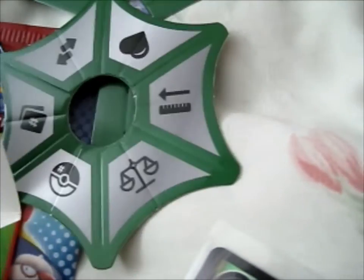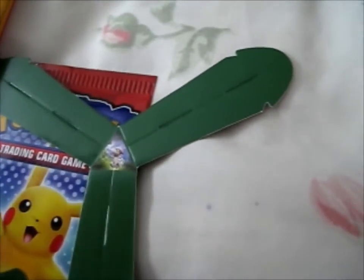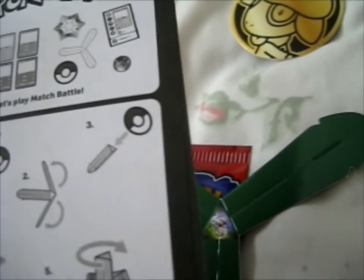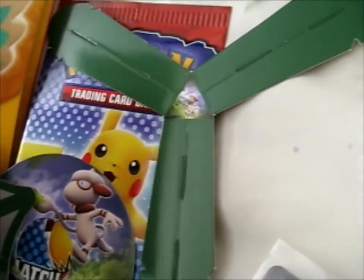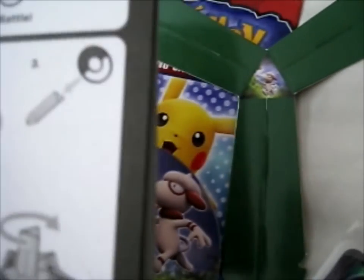Let's see what the instructions say. So you've got three pieces — this piece, this piece, and that piece — and you're supposed to fold them around the triangle bit. You put one end in this bit, the other end you stick this bit and push it down, and that's how you twirl it. Simple, like a spinning top.